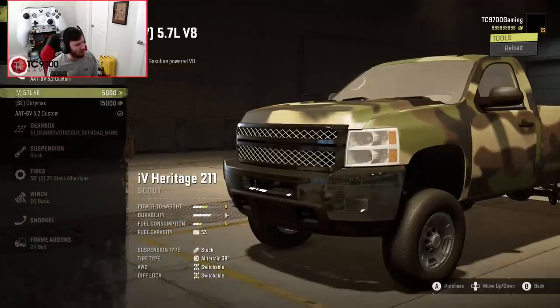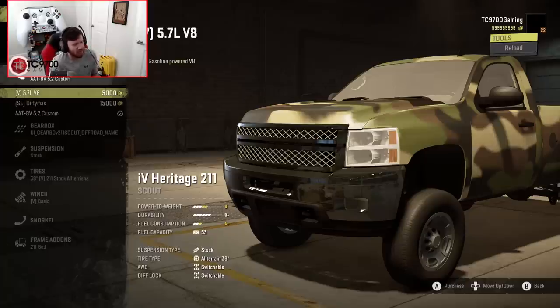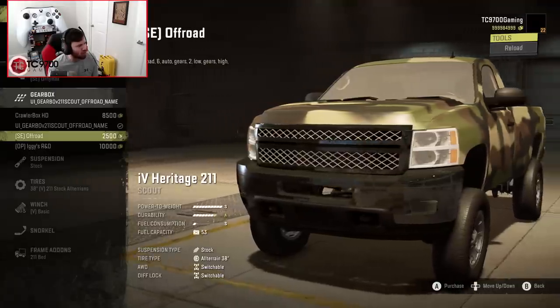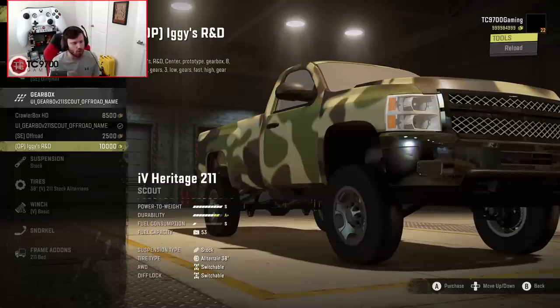Engine-wise, you've got the AAT 8V52 Custom, which is a base game engine giving a C-plus power-to-weight rating — not very good. Then you have the V-spec, which is the vanilla-spec 5.7 V8 giving a B rating. And then you have the DirtyMax engine giving an S rating, so you can fully Duramax-swap this truck. Gearbox-wise you have the CrawlerBox HD, a Scout transmission, an Off-Road option, and an OP transmission with high-speed gears plus all your low-speed crawling ratios — essentially a do-it-all transmission.